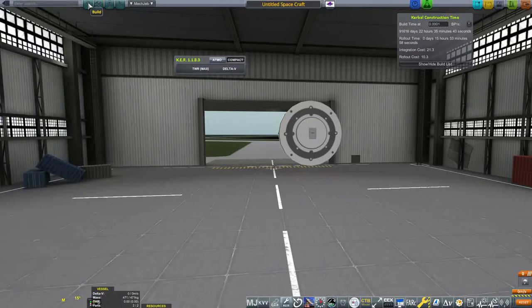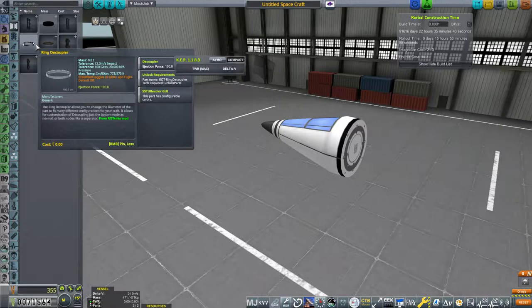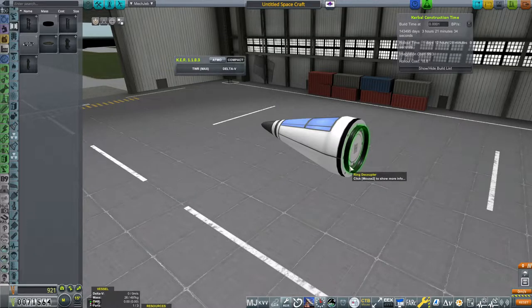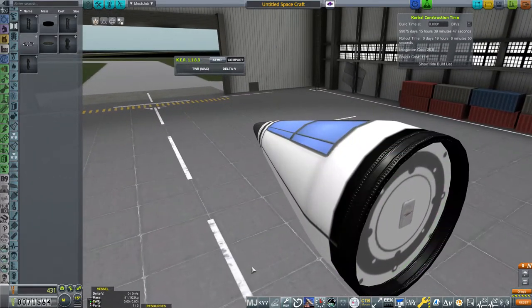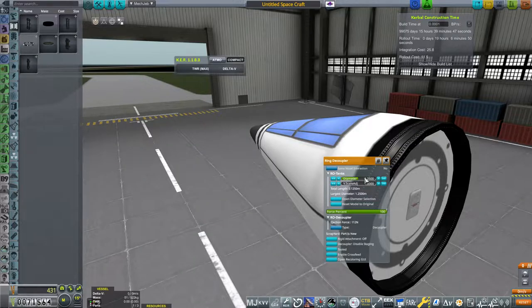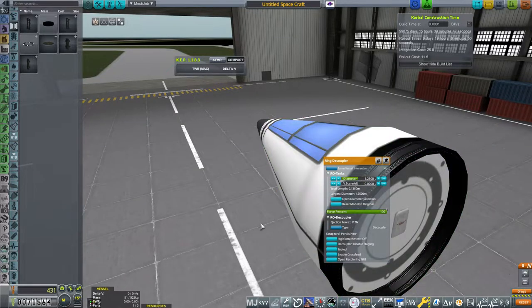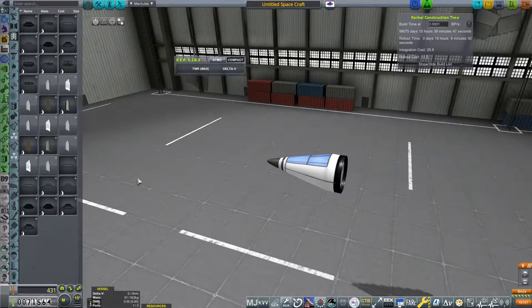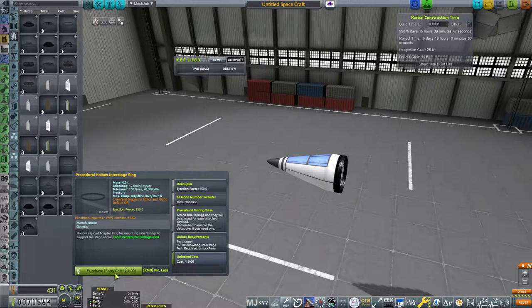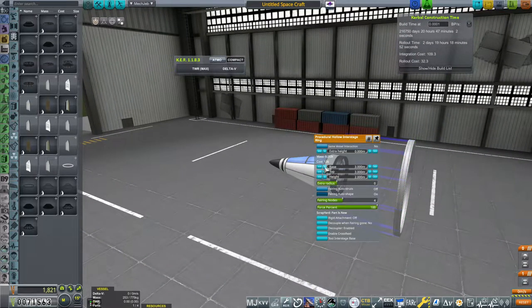We're going to the parachute settings and set this up just like we did with our sounding rocket - set it to wet mask just to be safe. We need to put a decoupler behind this for two reasons: one, with a decoupler we can make the base of the plane a lot easier, and two, if something goes wrong and we stall the plane, we can decouple the cockpit and have the Kerbals float safely down to the ground or water. Set the coupler to 1.25 meters - that's the best way to set it up with this cockpit.